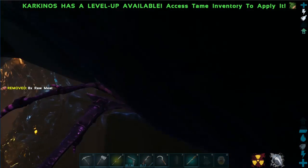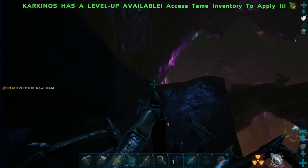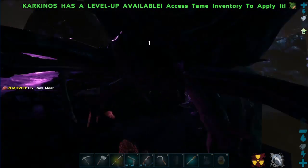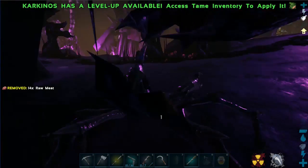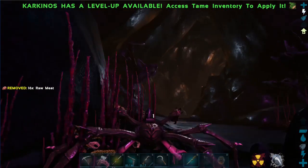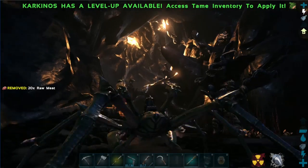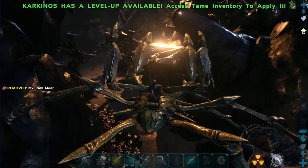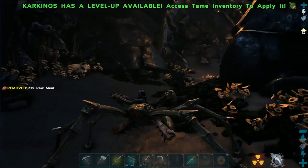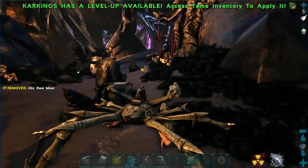We could get two Rock Drake eggs. Two's better than one, right? Look for a higher level even though we probably got max level. I'm gonna take this egg and just go with it. And now we just climb our way out of here. I'm surprised we didn't see my one dino I lost. I lost a Ravager and a Karno.